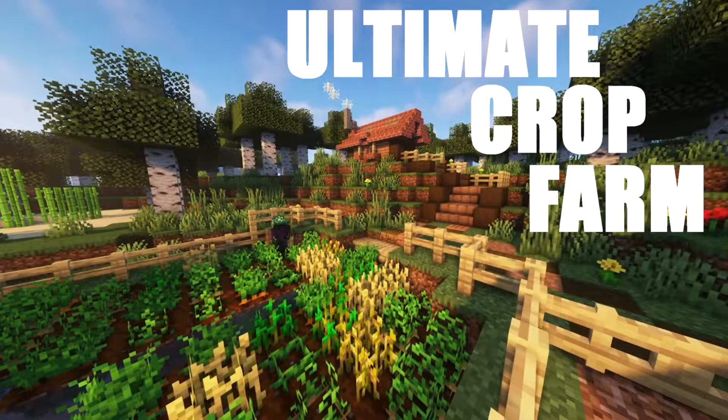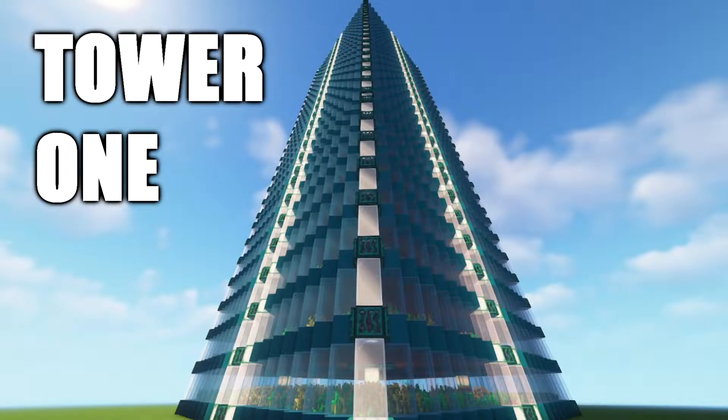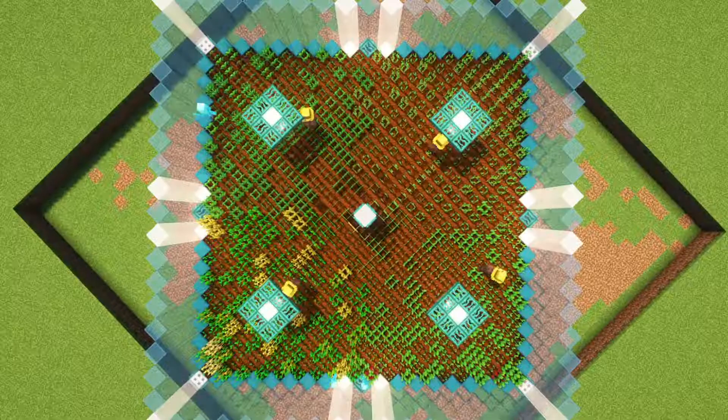It's time to build the ultimate crop farm. Introducing Tower 1, the only food farm you will ever need. It provides a seemingly endless amount of wheat, potatoes, carrots, and even beetroot.